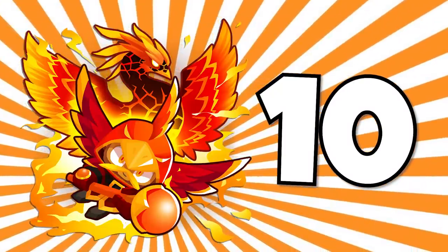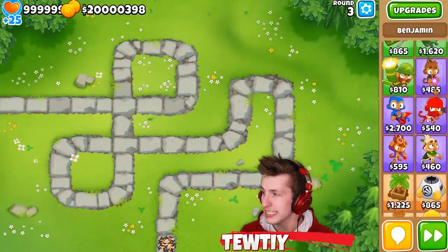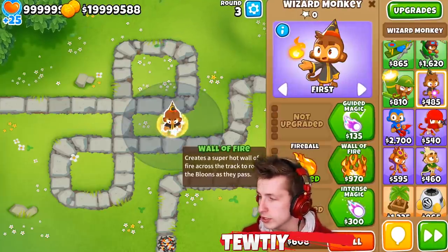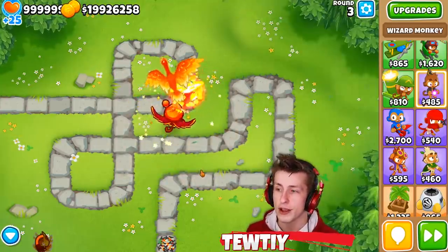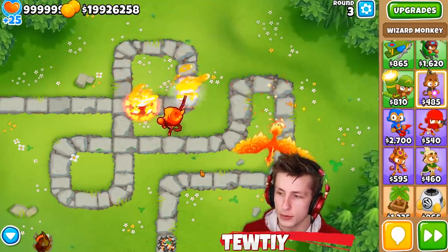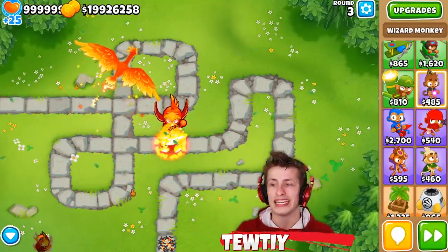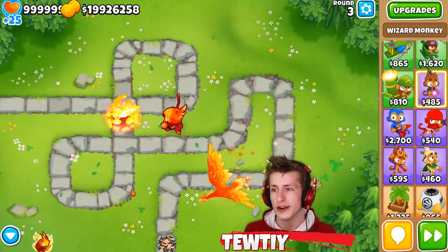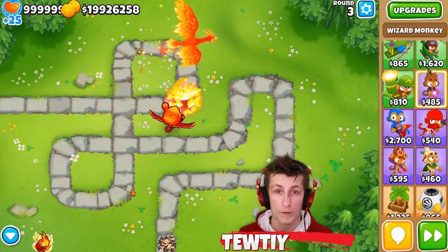Number 10: the Wizard Lord Phoenix. Coming in at number 10 is the Wizard Lord Phoenix. The reason he's not higher up on this list is because he's pretty expensive to get. He's the middle Wizard Tower path — the first upgrade costs $4,000 but the final cost is $64,000, which is incredibly expensive. Another downfall is once you use the actual power of the upgrade, you lose your Wizard Tower and he turns into the Phoenix flying around. So you lose a little bit of firepower and the cooldown is also exceptionally long.